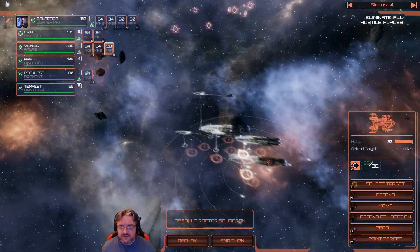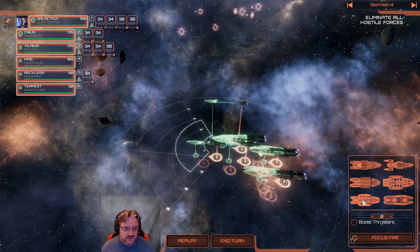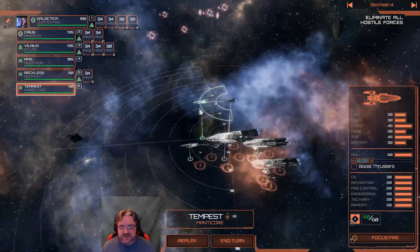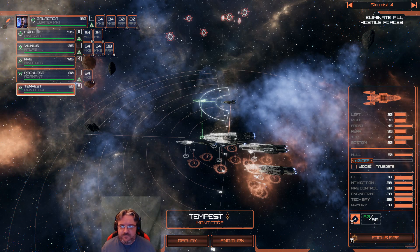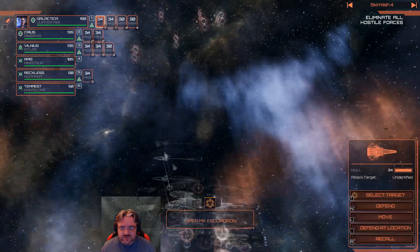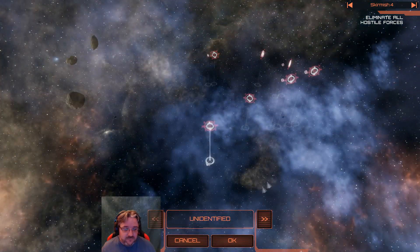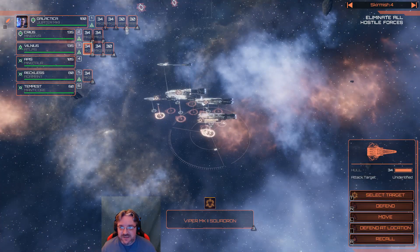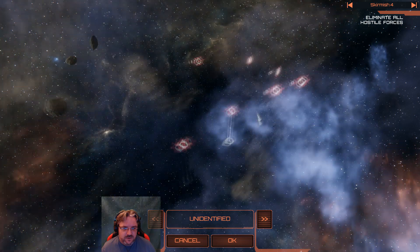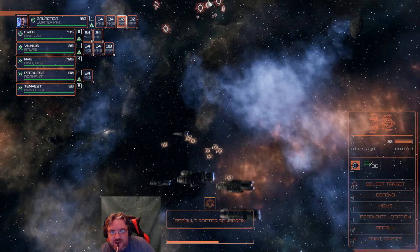Lovely assault raptors with their awesome missiles and rockets. You're on attack. I'm going to turn everyone on to full attack now. I want maximum range, and then I'm going to put you back on defense because I want that Daedalus range for you. I'm sending the vipers out to deal with enemy squadrons. I can set all the fighters to do everything, but I don't want to send the raptors into dogfights. Select target, go there. I have missed this game so much.